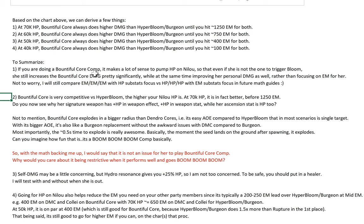Bountiful Core is very competitive versus Hyper Bloom — the higher Nilo's HP, the better. At 70k HP it's better before 1250 EM, at 60k HP it's 750 EM. By building HP on her, you make EM less important, though obviously higher EM still increases damage. Let's talk about some advantages of Bountiful Core versus Hyper Bloom, Virgin, and Dendro Core.